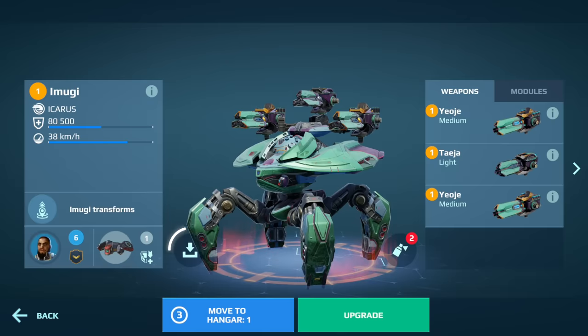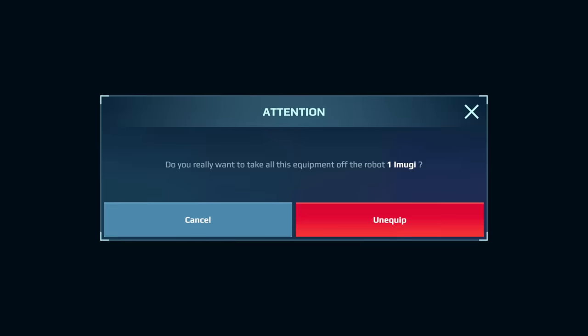And by the way, we've added an unequippable button for that quick and convenient build switch you always wanted. This was one of the things leading the Quality of Life survey we ran last year. Hope you like it! Onwards!